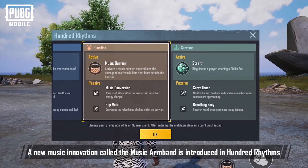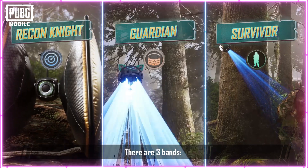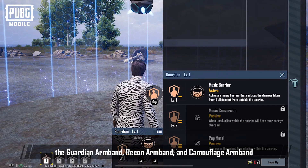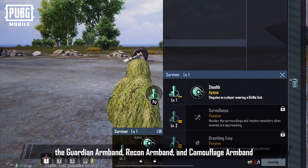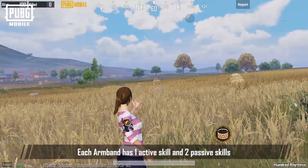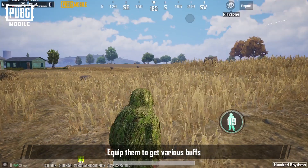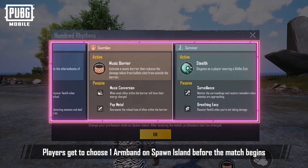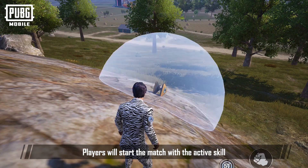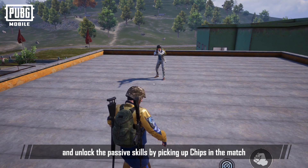A new music innovation called the Music Armband is introduced in Hundred Rhythms. There are three bands: the Recon Armband, Guardian Armband, and Camouflage Armband. Each armband has one active skill and two passive skills. Equip them to get various buffs. Players choose one armband on Spawn Island before the match begins, starting with an active skill and unlocking passive skills by picking up chips in the match.